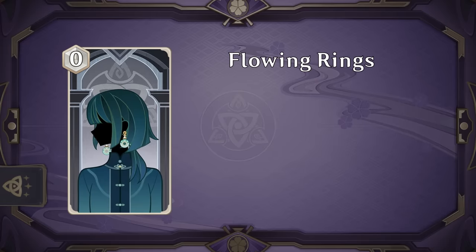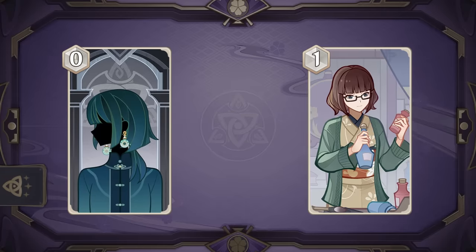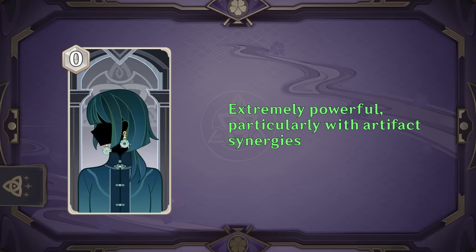Flowing Rings is our first 0 cost artifact and once a round draws a card when you use a normal attack. Don't ever underestimate 0 cost cards that can draw a card right away — these tend to be the best cards in a lot of other TCGs and this one is no exception. Provided your deck wants to normal attack already, at the minimum this replaces itself right away with 0 cost, with the possibility of drawing more cards later. Add to that the synergy with other artifact cards like Ancient Courtyard or Yayoi, and while the effect sounds really small, the flexibility of this card should not be underestimated. Expect this to see a lot of play.